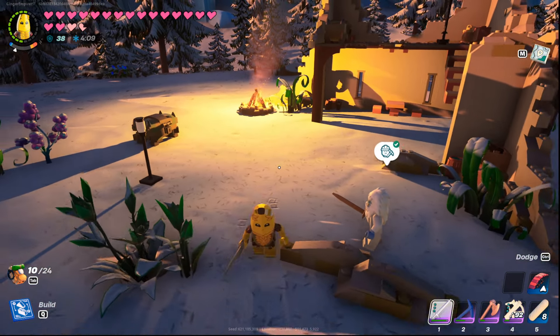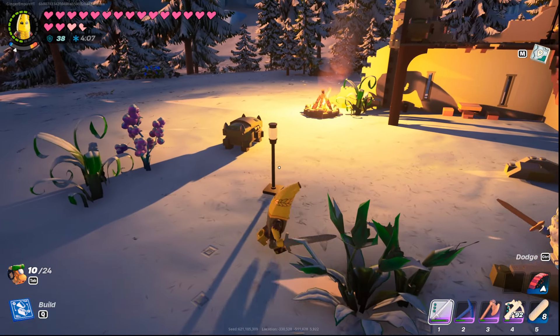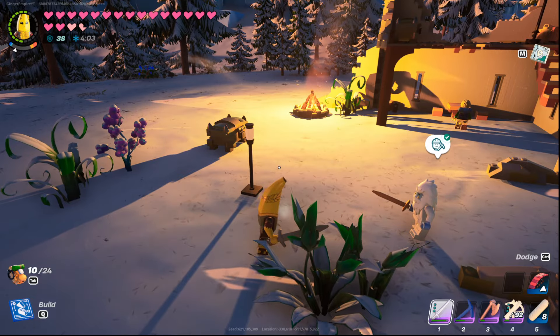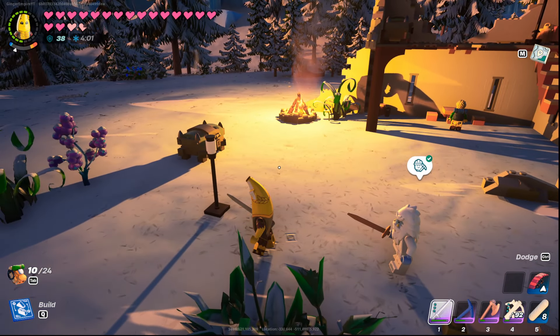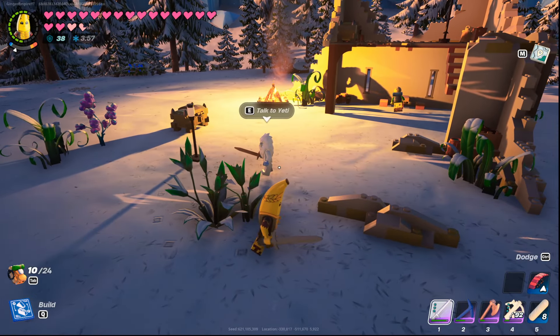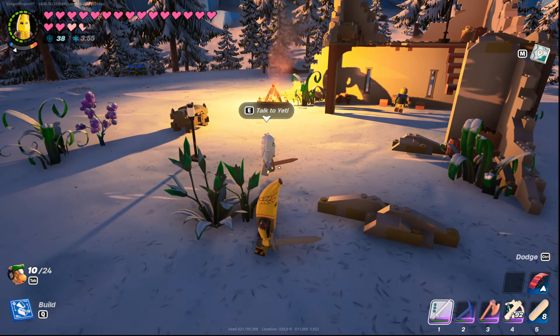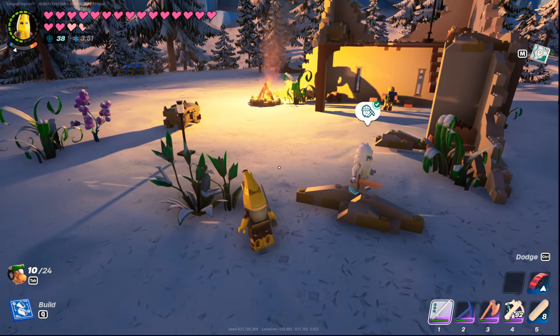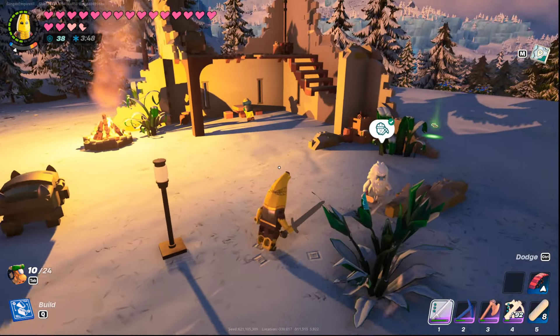The biggest note is you need to have a village at each biome — that's the shore biome, the winter biome, desert biome, and grasslands biome. There are unique villagers that can only spawn in those biomes, so make sure you put a village in each one.